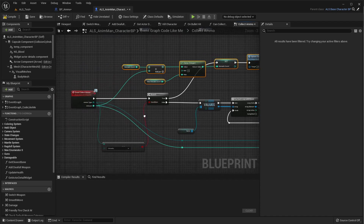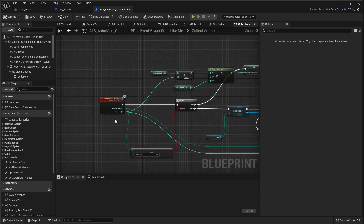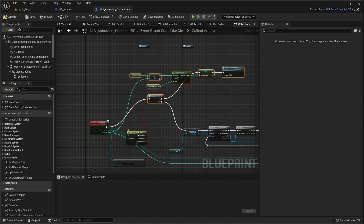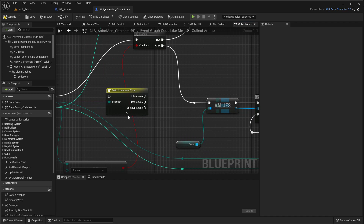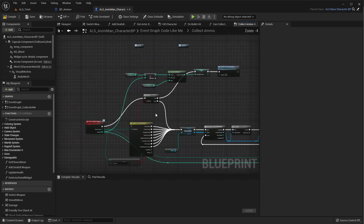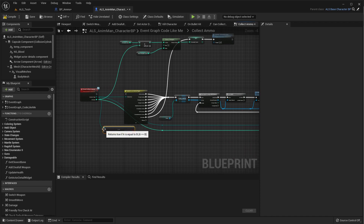Instead of using a branch here, it makes more sense to create a switch based on the ammo type — so 'switch on ammo type'. Rifle, pistol, shotgun, sniper, machine gun, and crossbow all go in the gun path. Grenades take their own path, and mines should take another separate path. We don't need the old branch anymore.